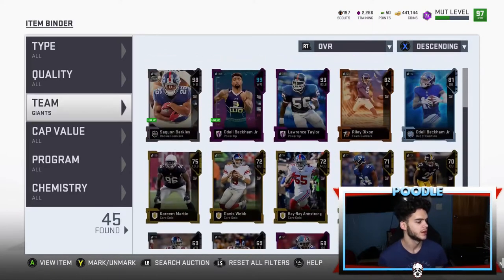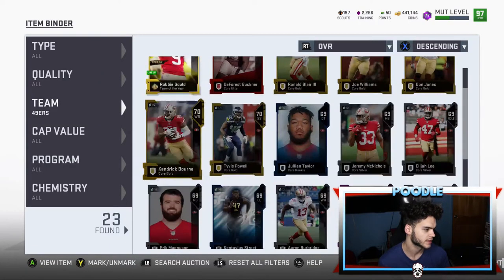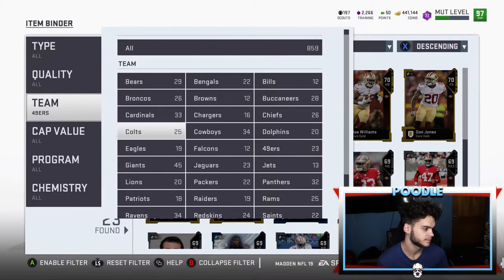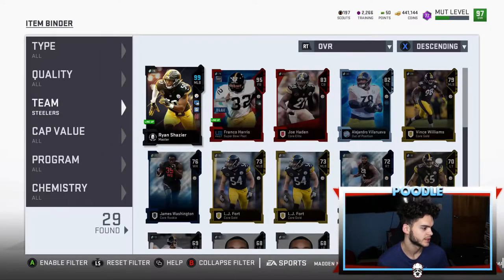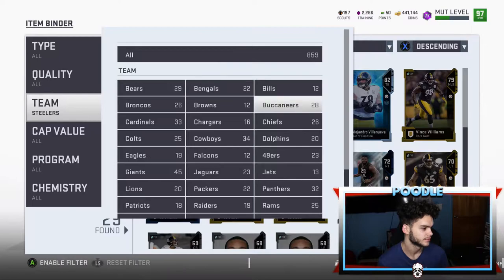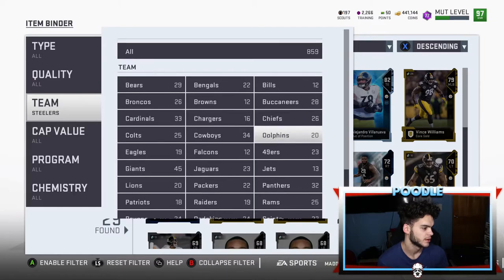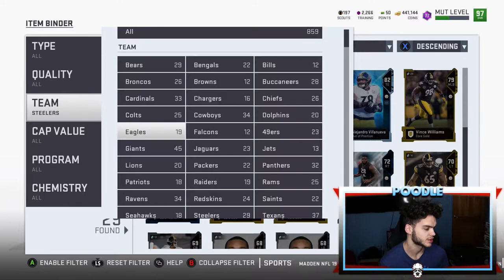I had thought about doing a 49ers theme team since I could put Randy Moss and Jerry Rice there, but I'm going with the Giants. I was thinking Steelers, which would be pretty good, and also considered Giants, Ravens, or Chiefs. The Giants have a really good defense and now they've got a bunch of linemen from the new MVP set, so this could be pretty good — and I'm a Giants fan, so I should stick with them.